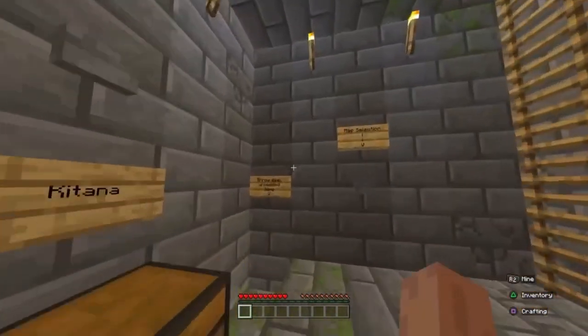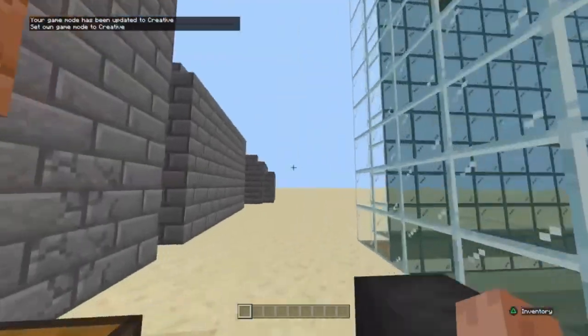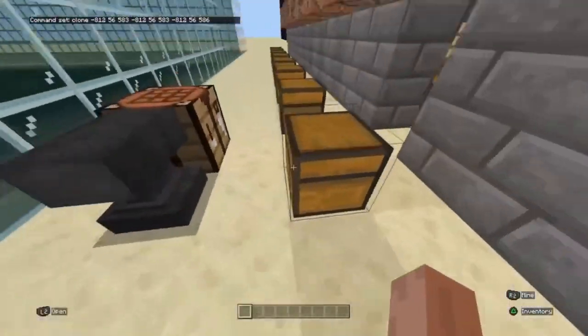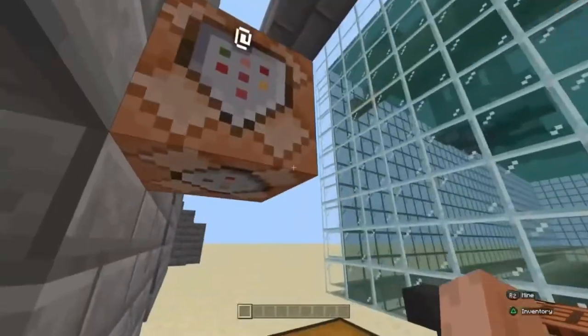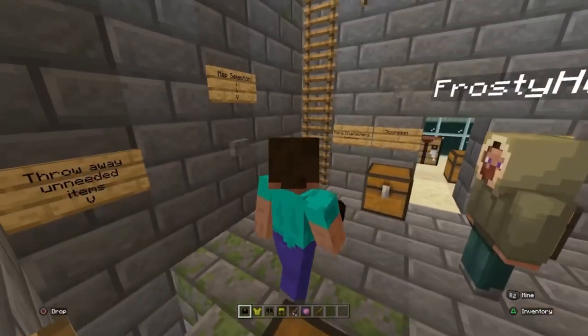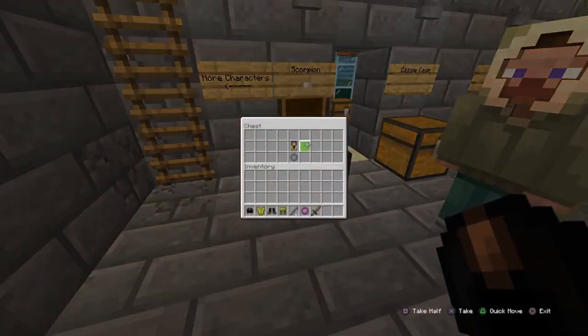When you do go onto the map, you're probably gonna want to come to the command blocks — well, not the command blocks, you want to go to these chests. If you want to change anything in these chests, like the Scorpion one — so the armor for Scorpion, this is what was in the chest.